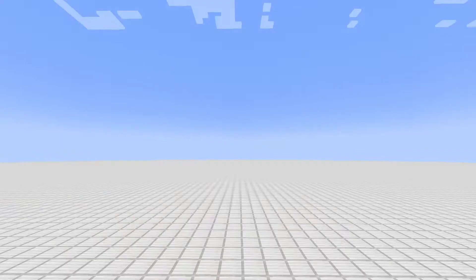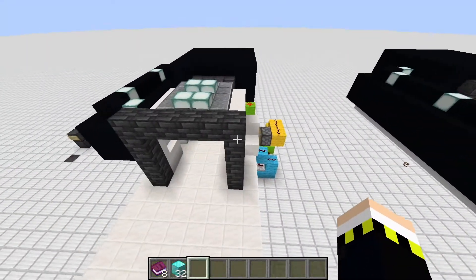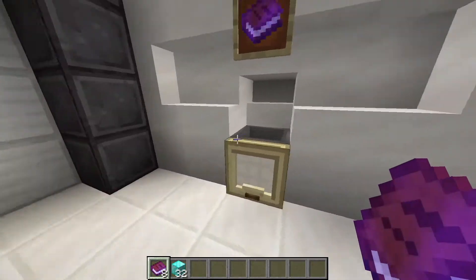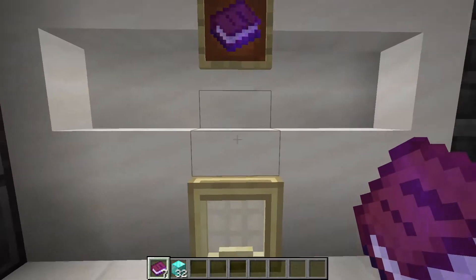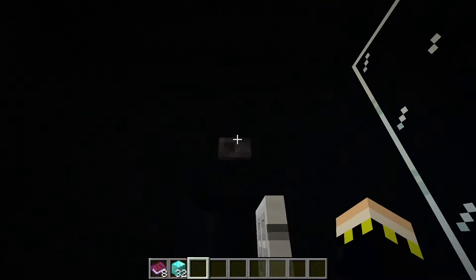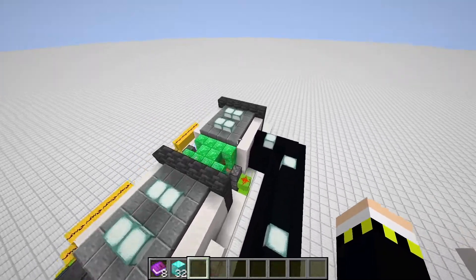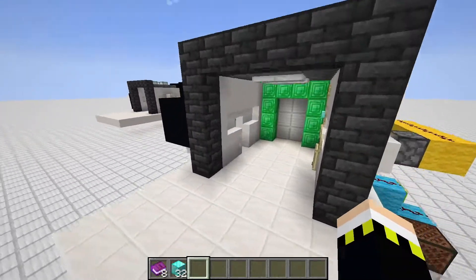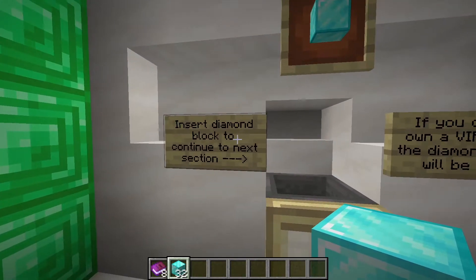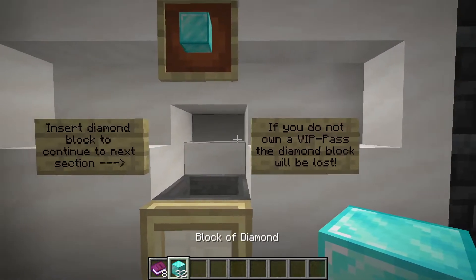Behind me we have the extended version you saw in the preview, and here we have a simple version. You could choose to build the simple one — you have this room, though of course someone could enter. You simply deliver the VIP ticket, enter, get it back, and you're in the private room. I'll punch some holes in the ceilings to get through a little faster. For this extended version we have here the diamond block we want to insert.